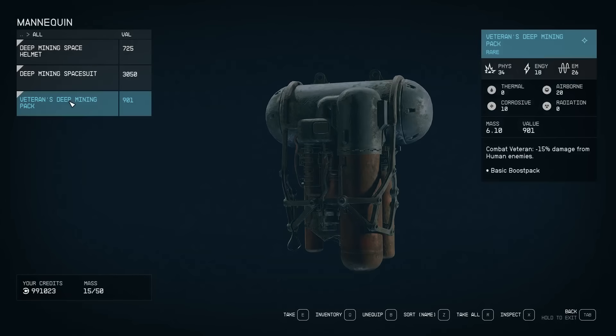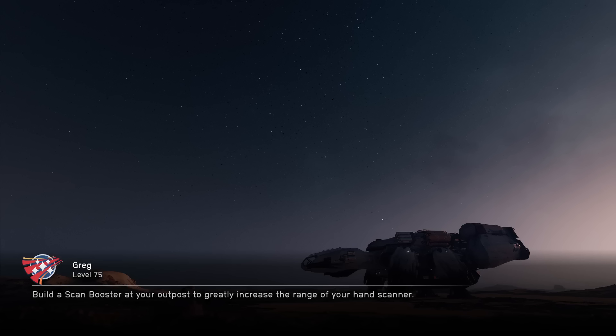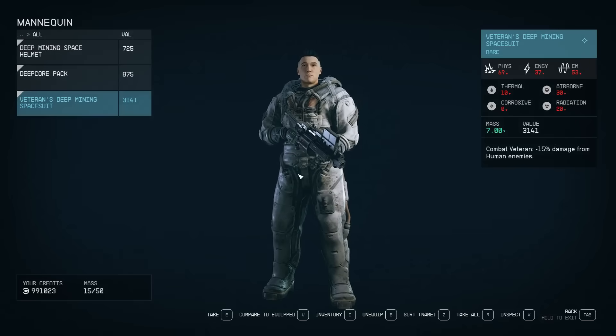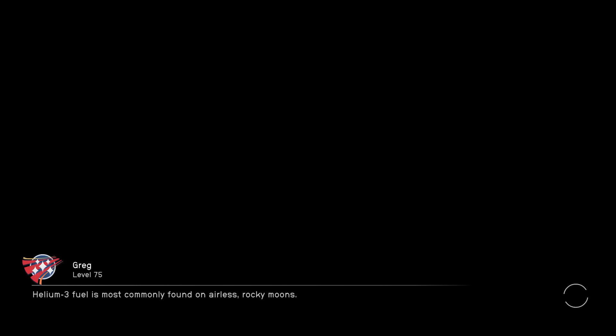When we open it, you'll see there is a rare Veterans Deep Mining Pack. The bad thing about this is that all the legendaries will be deep mining stuff. But if we load the save — before you open the mannequin you have to quicksave, but you can already have the door open — load and try to get a legendary.